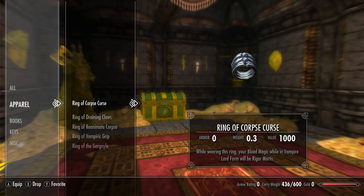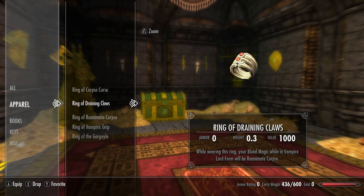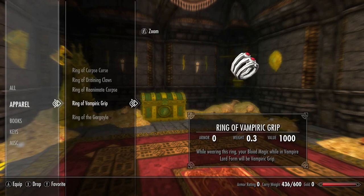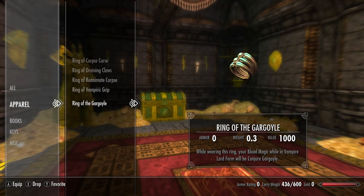Now we have Skyrim's unobtainable rings. First, the Ring of Corpse Curse — while wearing this ring, your blood magic in vampire lord form will be Rigor Mortis. Next, the Ring of Draining Claws — your blood magic will be Reanimate Corpse. Next, the Ring of Reanimate Corpse — also Reanimate Corpse. Next, the Ring of Vampiric Grip — your blood magic will be Vampiric Grip. Finally, the Ring of the Gargoyle — your blood magic in vampire lord form will be Conjure Gargoyle.